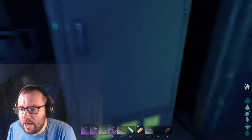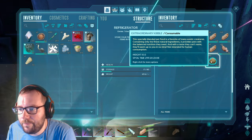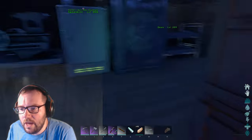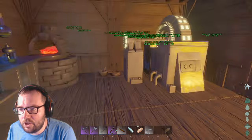I also managed to get a bunch of Kibble — here's all the Extraordinary Kibble. And I've also got a bunch of cooked meat. I also built a fridge, a vault, and a chemistry bench.